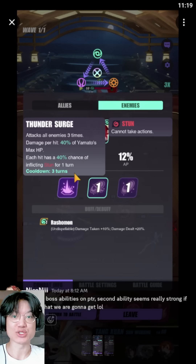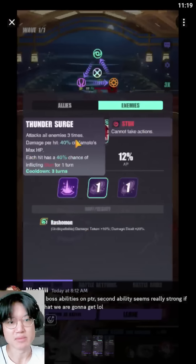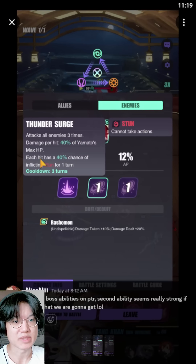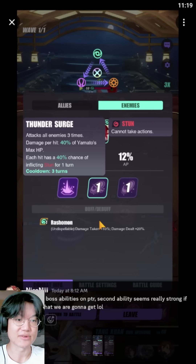All in all, I do feel like there is a strong possibility that his kit is going to resemble something very similar to this. Maybe reduce the multipliers a little bit — like 15% on Thunder Surge and maybe 10% on Death Grasp, or possibly even 5% on Death Grasp since he hits three times. That would make him look a little more like Everett right now. But super excited about his kit.